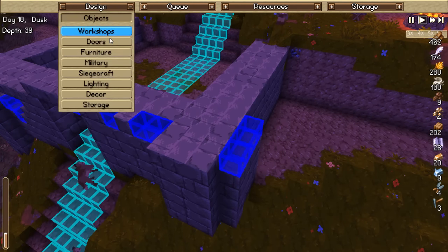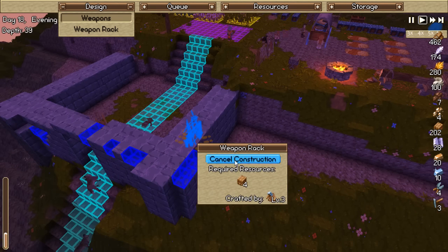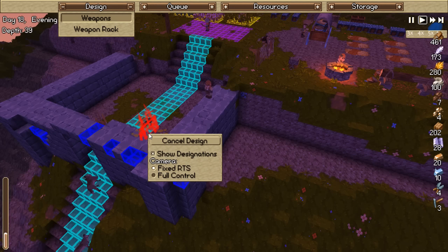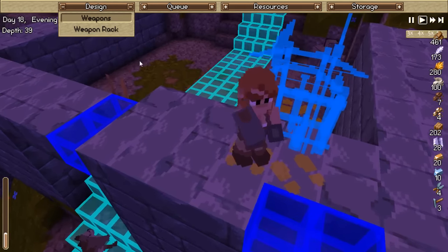As I was saying before I got horribly distracted, another thing I want to construct up here is weapon storage - literally up here so they can quickly access their additional ammo if they need to. Actually, let's put that right here - yeah, that's perfect. Now let me go back into designs, constructions, walls - great stone - and that will stretch all the way to here. Perfect, excellent!